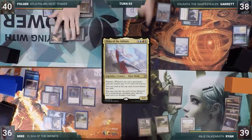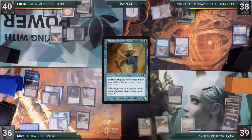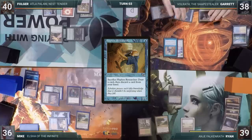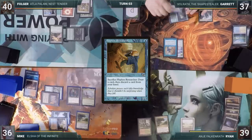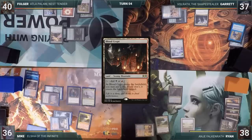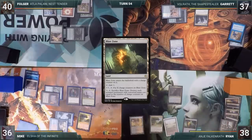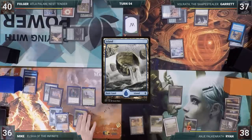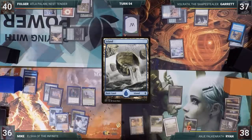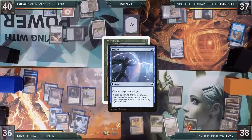On his turn, Garrett casts a Hapless Researcher, activates Skullclamp targeting the Researcher — killing it and drawing two cards — then ends his turn. At the end of Garrett's turn, Ryan cracks his Wooded Foothills for a Blood Crypt into play tapped. Looking for a way out of the Cursed Totem lock, Ryan plays a Blast Zone for turn, does nothing else, and passes. Mike plays an Island and passes. At the end of Mike's turn, Folger casts a Worldly Tutor, but Garrett responds by casting Dispel, countering the Tutor.